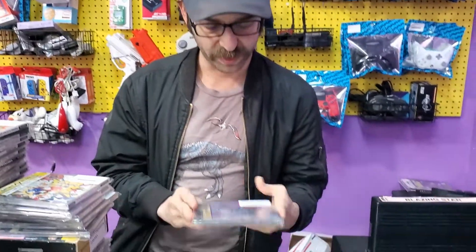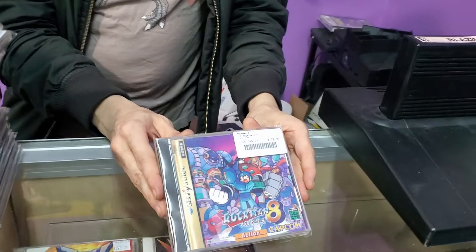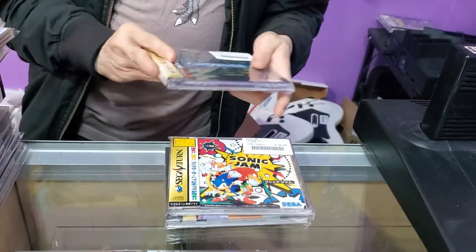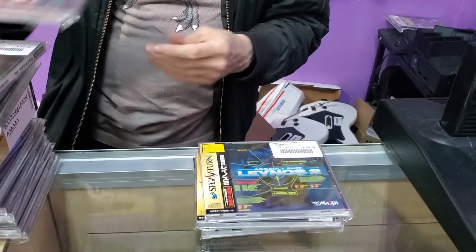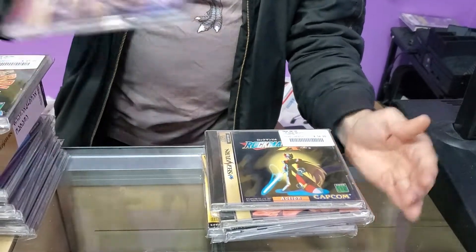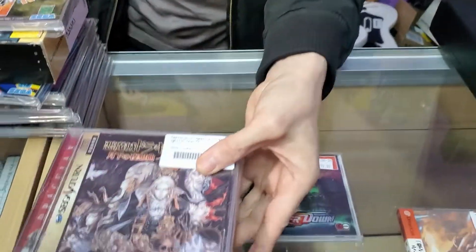We're gonna start going through this pile of Japanese Saturn games — about 85% of these actually got traded into the store. This is kind of a miscellaneous pile focused on 2D and side-scrollers a little bit. We got Mega Man 8 — Rockman 8 — we got Sonic Jam, a really cool collection of Sonic games, we got Assault Suit Leynos 2 also called Target Earth, Rayman — the first Rayman game, a classic — and Rockman X4. Castlevania: Symphony of the Night Saturn version has some extra characters the PlayStation version didn't have.